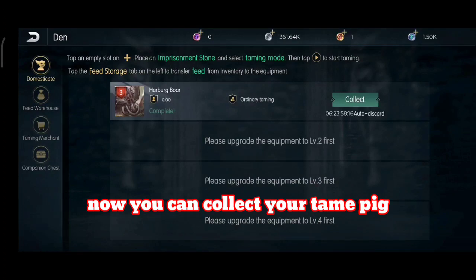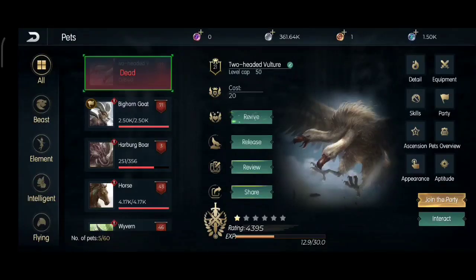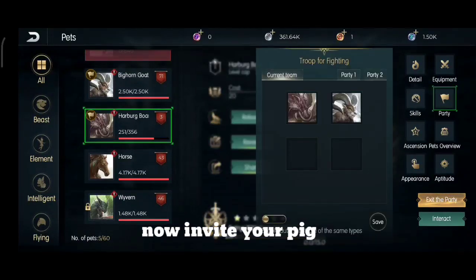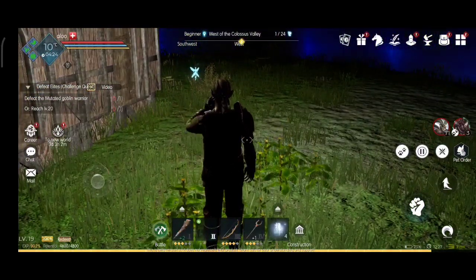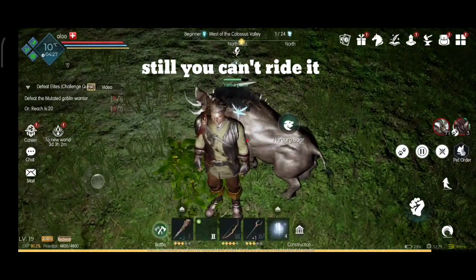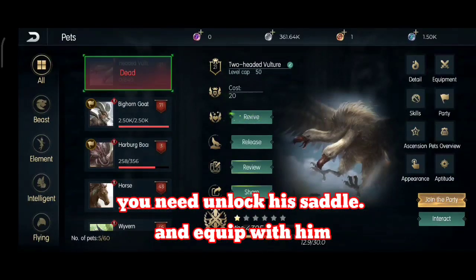After waiting 14 minutes, collect your pig from the den. It will now show in your pet section — here is your pig. You need to invite it first. After inviting it, you will see you can't ride it yet — you need to equip a suitable saddle for the pig.